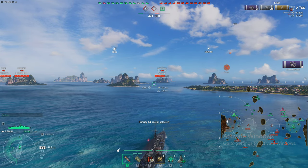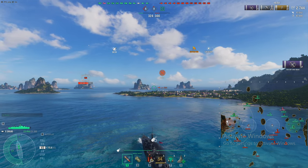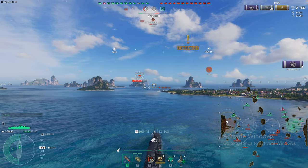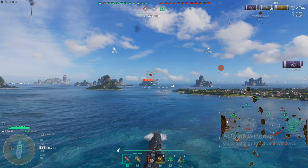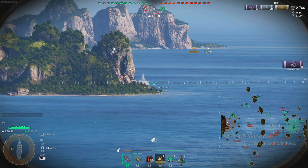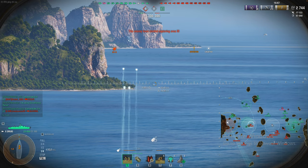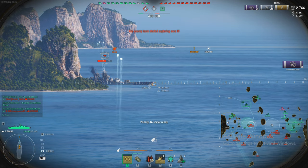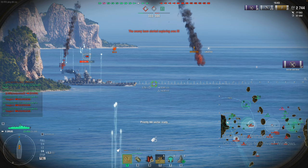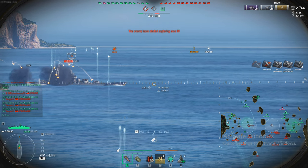It has no torpedoes. Really, all they can do is nose in and back up back and forth pretty slowly. The reverse is pretty slow — the acceleration is very good once you get past zero knots, but anything in reverse is pretty slow to catch up to. The health pool, if you build for it, you can get up to 28,000, but we're at 25,000 because I'm focusing on gunboat DPM. The concealment is not as great, but we don't care — we're going to go ahead and try to flank the crap out of this team.